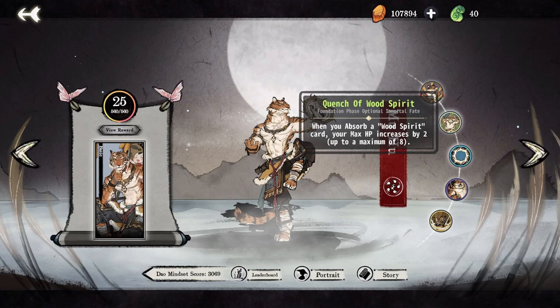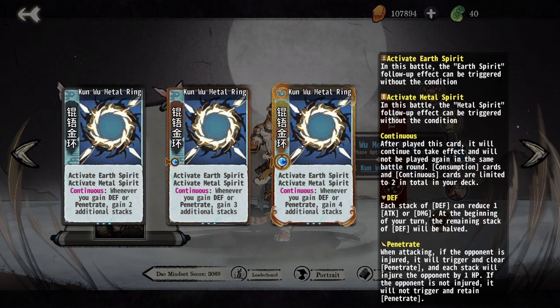A Quench of Wood Spirit provides Mu Hu with an additional 8 HP once 4 wood cards have been absorbed. This is a bit of work for 8 HP, so while it's useful, don't throw away cards you still need to play on your board. Kunwu Metal Ring activates both metal and earth, and combines especially well with earth and metal spirit formations. Because of this, it is highly advantageous to roll on tier 2 until you have one of those two formations. From there, a mono or near mono element deck with the ring and its respective formation will be very powerful.